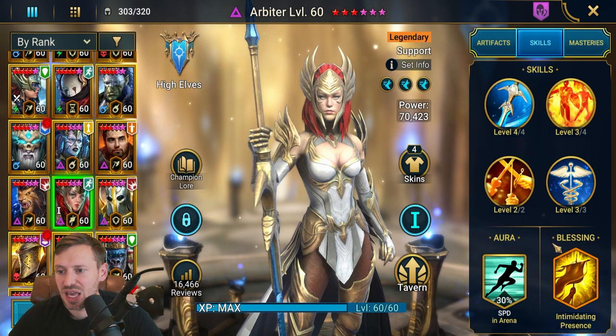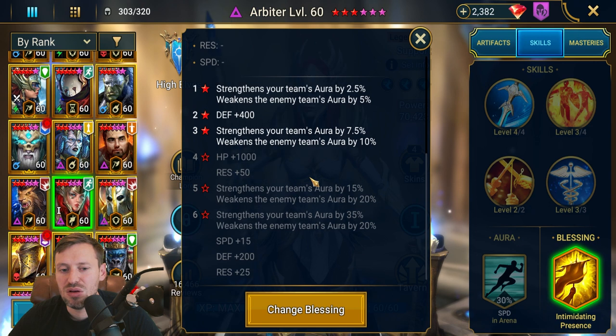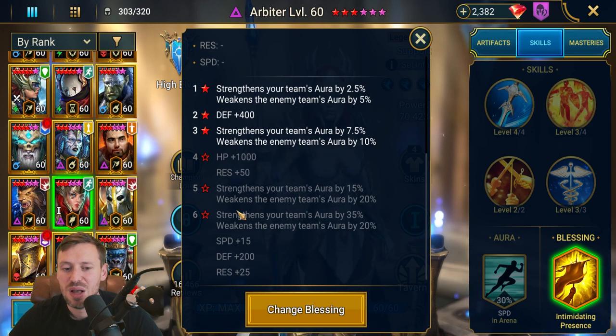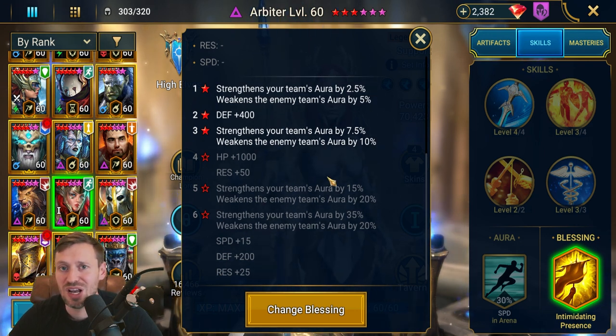Next are blessings. I'd probably focus soul essences on other champions first before Arbiter, but if you can fully awaken her that's an extra 15 speed, which is huge. All these things add up and will make your Arbiter go first, and if you go first you have a much bigger chance of winning. If you can fully awaken her that's great, or get really lucky and pull a sixth copy — that is absolutely huge.